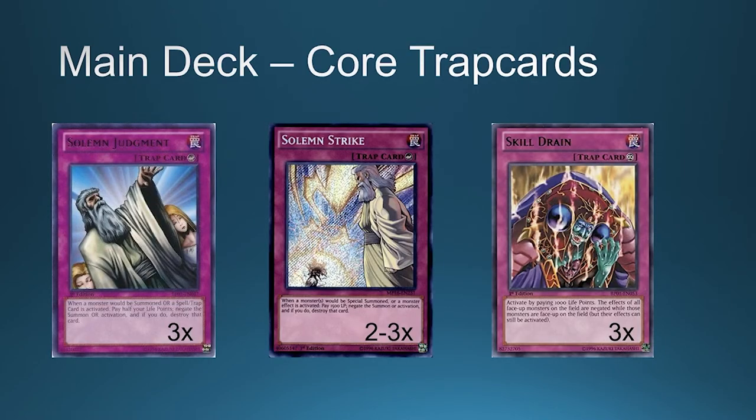Other very important trap cards in the deck are Solemn Judgment, Solemn Strike, and Skill Drain. These cards help in two ways: first, they are very good negates; second, they cost half your life points, 1500, or 1000 life points, which lowers your life points and makes your deck stronger. Skill Drain has a great combination with the fusion monster that has 4000 ATK but loses ATK equal to your life points — with Skill Drain, her effects are negated and she keeps 4000 ATK.